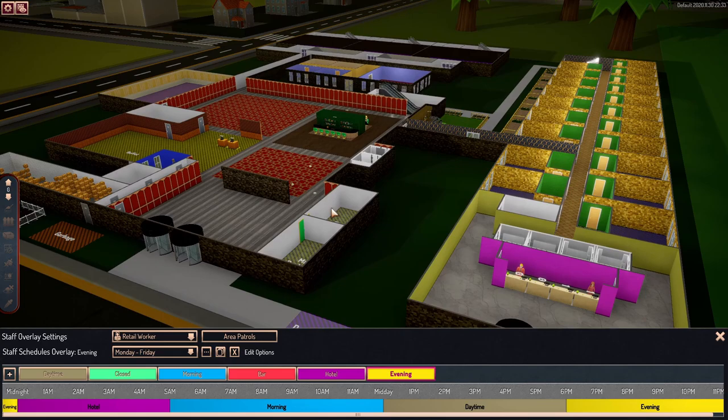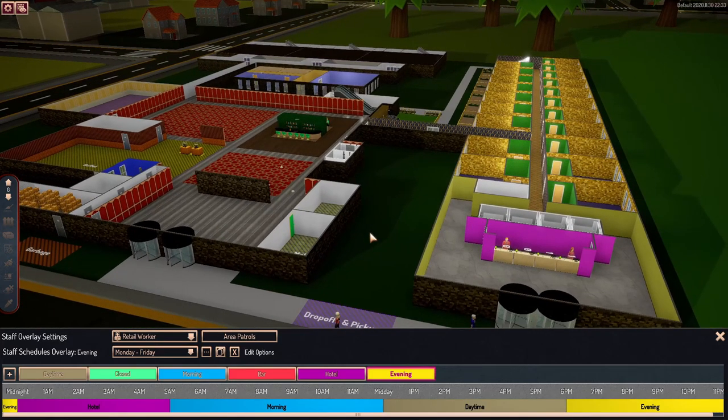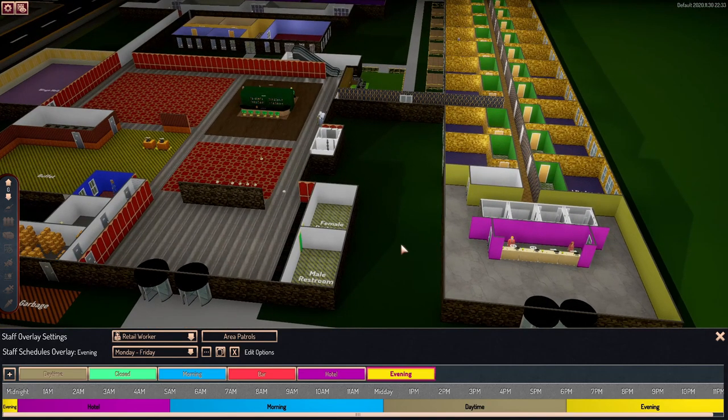Always make sure you're paying attention to certain areas in your casino to see how they're working out. The other thing you have to make sure of is that you are looking at your staff schedule overlay for the weekday and for Saturday and Sunday, because when you go to Saturday and Sunday it's completely different.